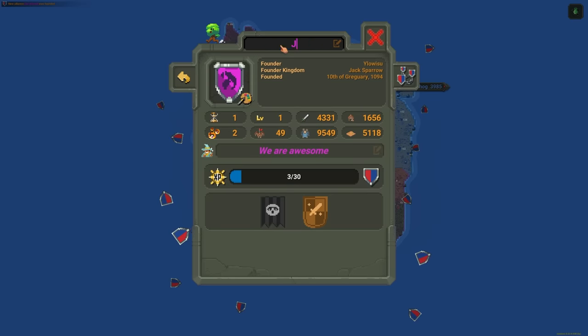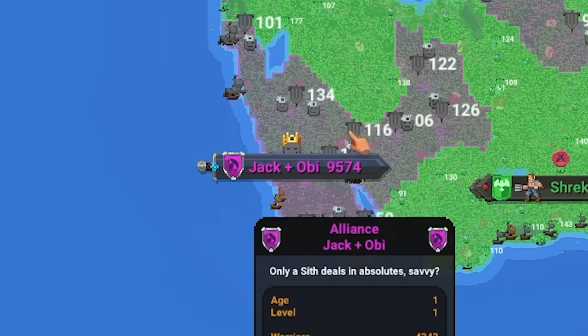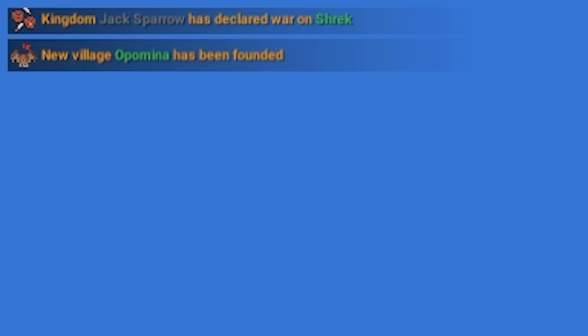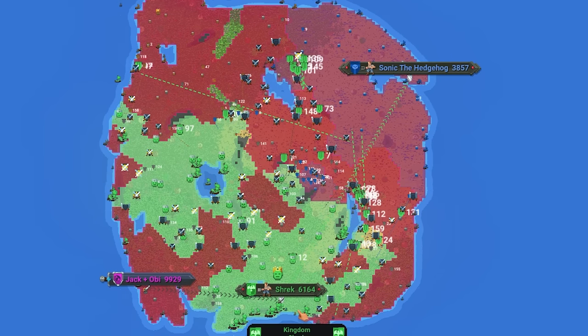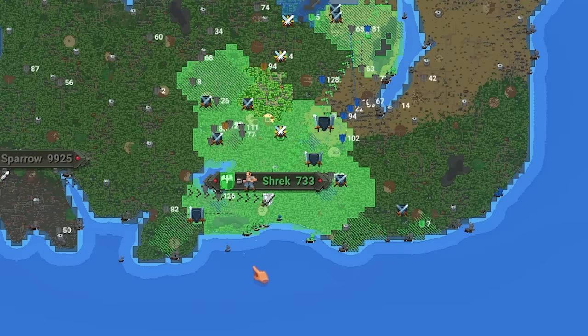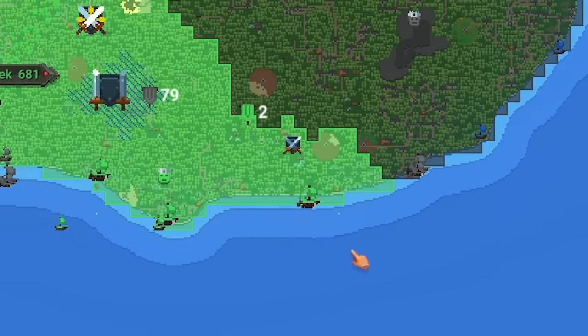Shrek is breaking free from the treaty. A new treaty was founded between Jack Sparrow and Obi-Wan, with about 9,000 population. Shrek versus Sonic — they're fighting in the middle of Jack Sparrow's cities. Jack versus Shrek as well, so the entire world is against Shrek right now. Shrek has been super pushed back to about 750 population. Jack Sparrow has benefited the most from this war — most of Shrek's colonies ended up falling to them. Shrek is out, and we're down to just three empires left.